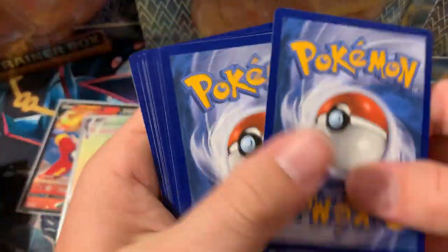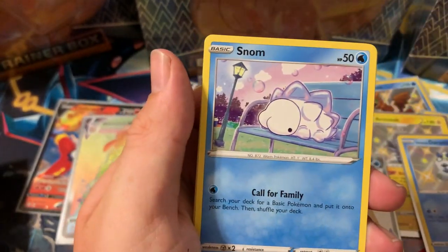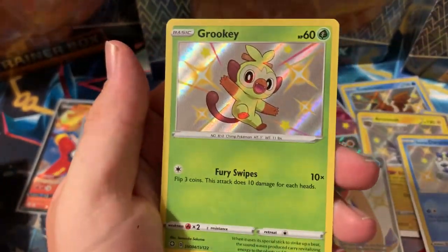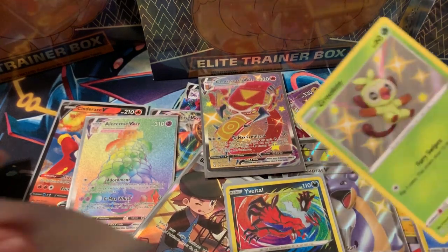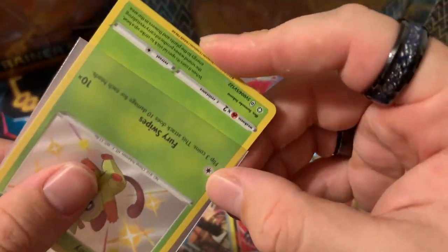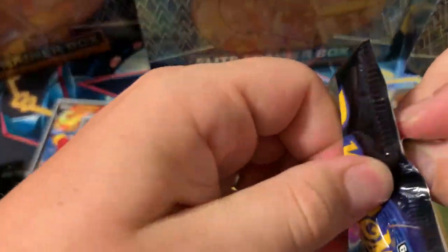My code card — one, two, three, four, metal energy. A Thwacky, a Mankey, a spider-looking thing, another monkey, a little dog — and Grookey baby shiny! Inteleon regular rare. Look at that little guy — Grookey is so adorable. Gets sleeved right up. Back-to-back shinies from ETB three!